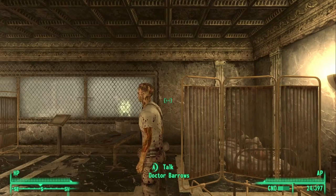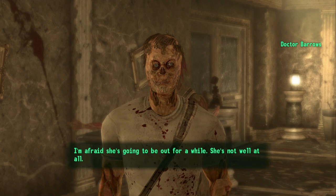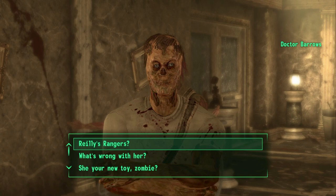What you want to do is speak to Riley, who is currently unconscious. As soon as you try to wake her up, you will be interrupted by Dr. Barrows. What you want to do is ask the good doctor to wake her up. To do this, go ahead and select the second option.